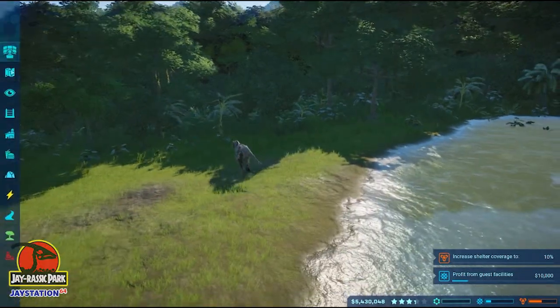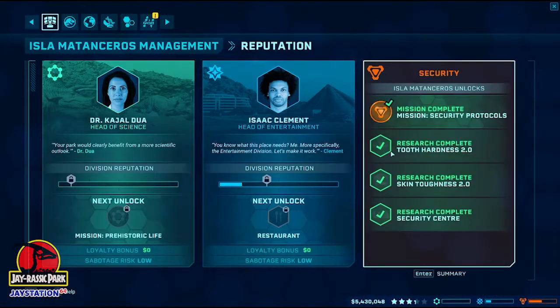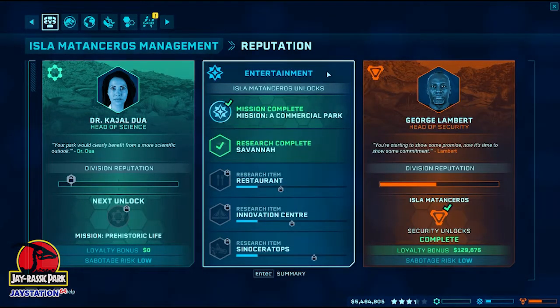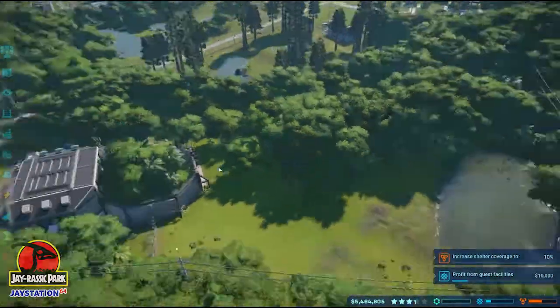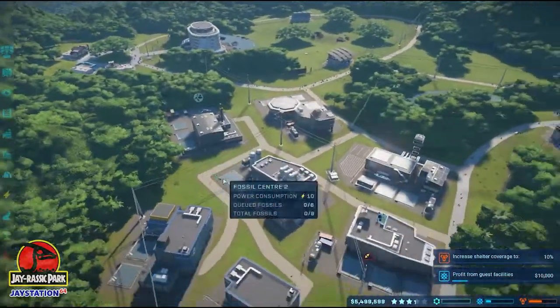Let me get this on the go first. I'm going to get you put to sleep, and then we'll go check out the contracts. Yes! That is done for George. So we're going to go over and get Isaac sorted, and then we'll finish with Dr. Doa as we round off our experience here at the end of the park.